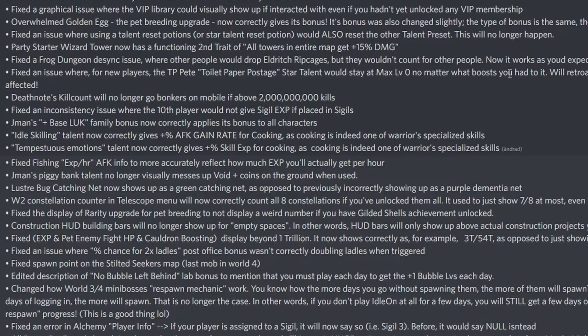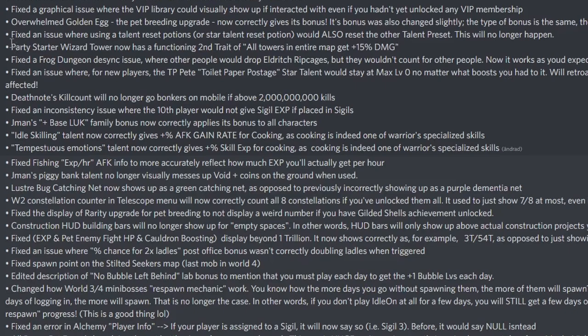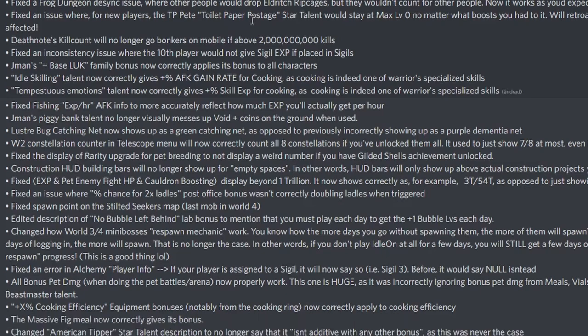Party starter wizard tower now has a functioning second trait — all towers in the entire map get 50% damage. Party starter just got really good! Fixed a frog dungeon desync issue where other people would drop eldritch ribcages but it wouldn't count for others. Fixed an issue where for new players the TPP toilet paper postage start talent would stay maxed at level zero. Death note skill count would no longer go bonkers on mobile if above 2 billion kills.